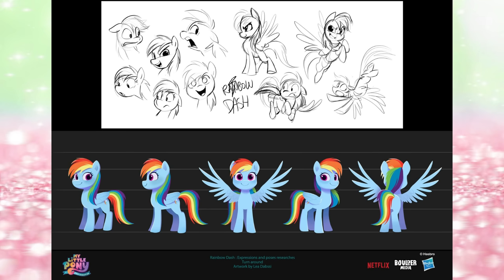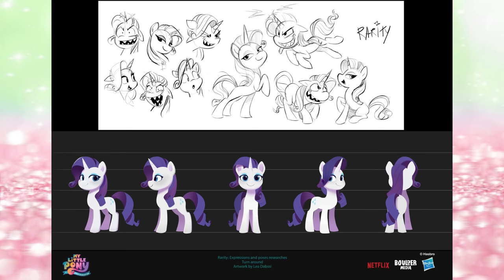Rainbow Dash — nothing too much to say about these. These are good exercise drawings of different expressions. Evil Rarity though — now this is better. This is what we're looking for. I love how 50% of it is just evil Rarity, with the shark teeth. Poor girl. She would have hated that.